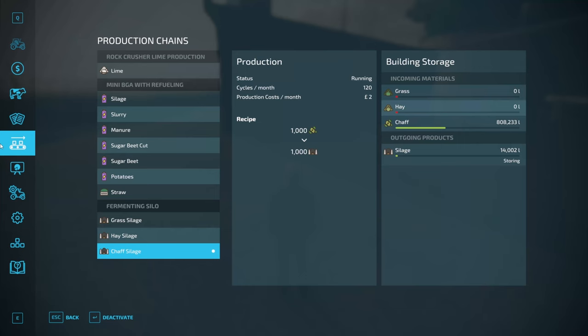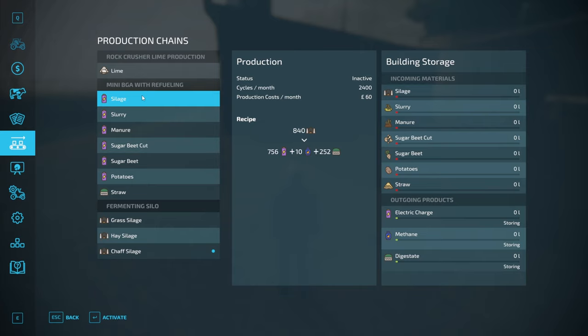And then we've got our BGA. If we go into the BGA, we're going to enable silage. That is going to produce 756 units of electricity and 10 units of methane for every 840 units of silage that goes in.